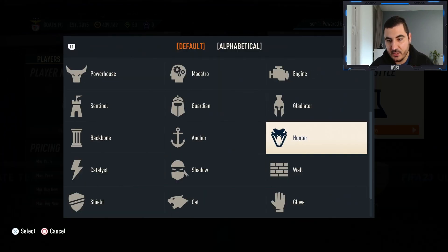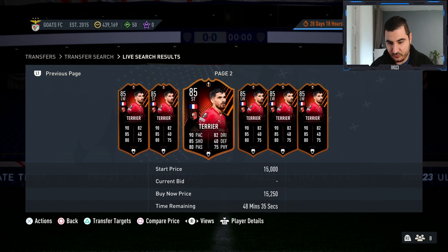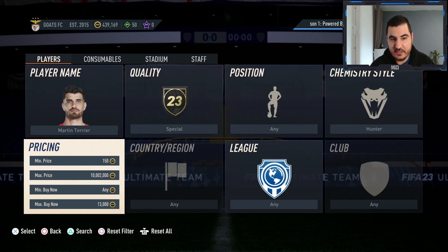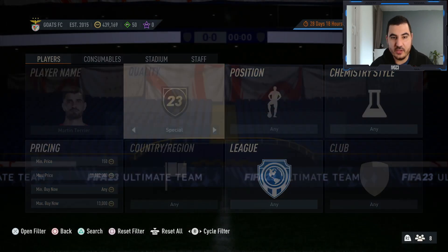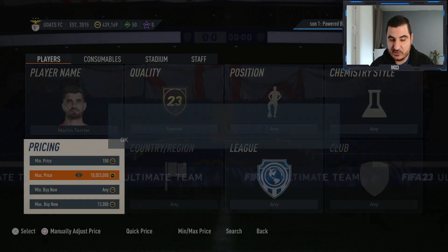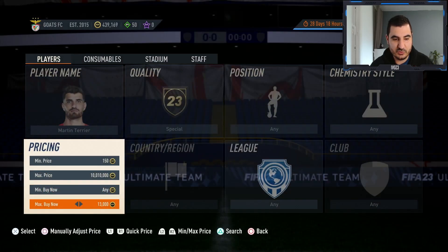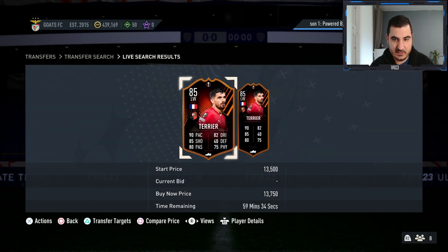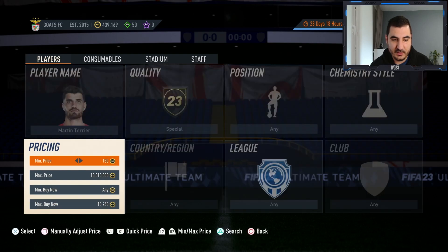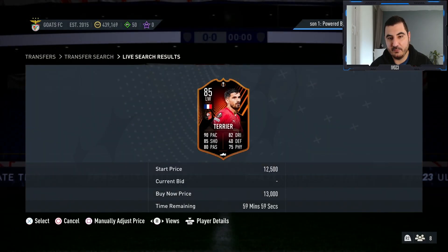That's one way to make coins with Terrier. The other way is to apply a Hunter chemistry style — Hunter is one of the best chem styles for him, and there are plenty of Hunters selling for around 15k. The idea is to get Terrier for 13k or under, either with a Hunter or as a striker. The cheapest right now is 13,750, but if we refresh we can probably get him for less.